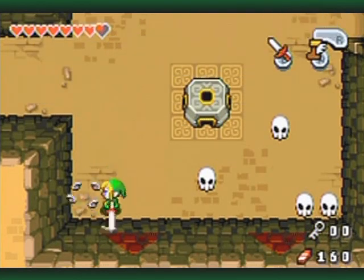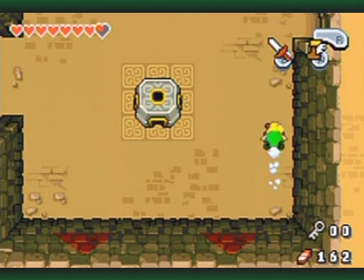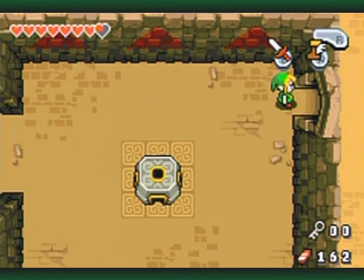Not that I need green kinstone pieces because I got a really good farming area. It's always nice to see a kinstone drop anyway, just in case.